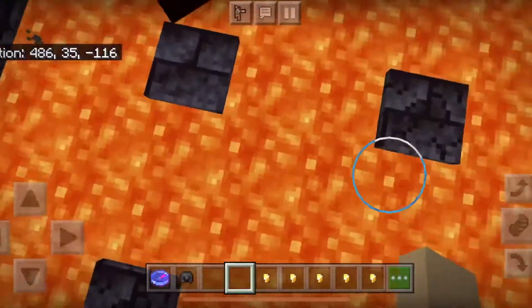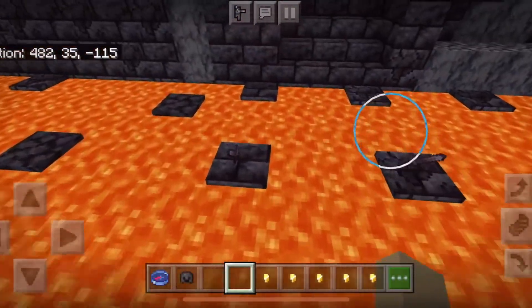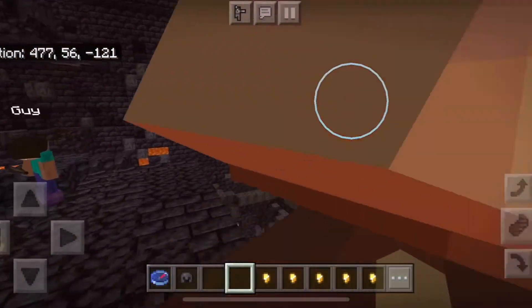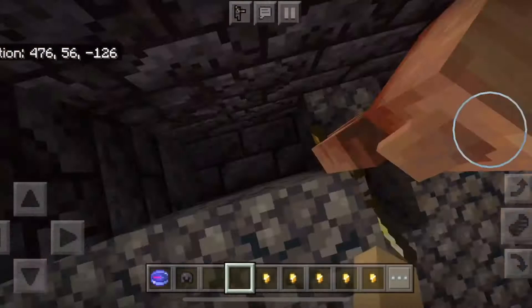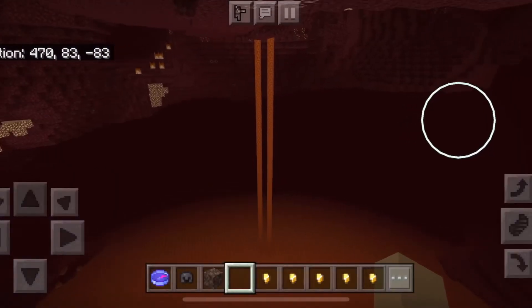And you got some netherite armor. No, I had some in my inventory. There are some netherite swords down here. You are Susie, you're George, and you're Banana. They have chains now. That's a cool new block.